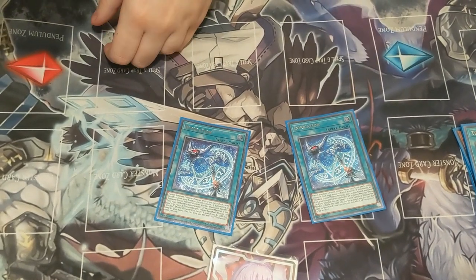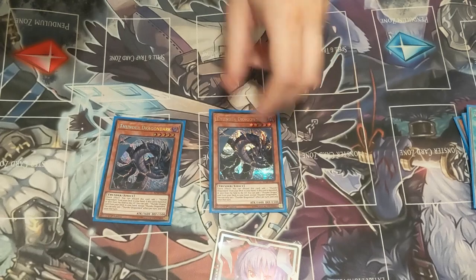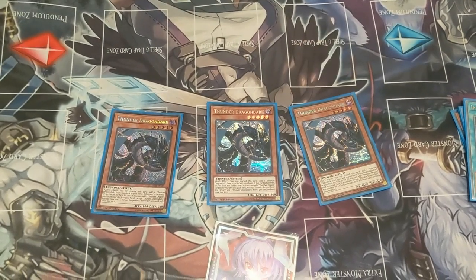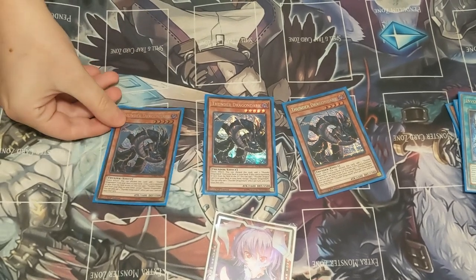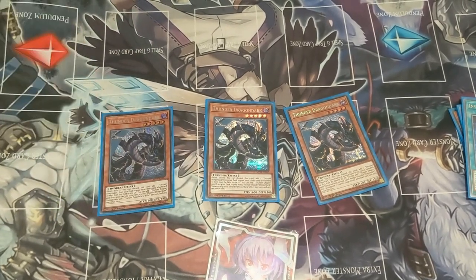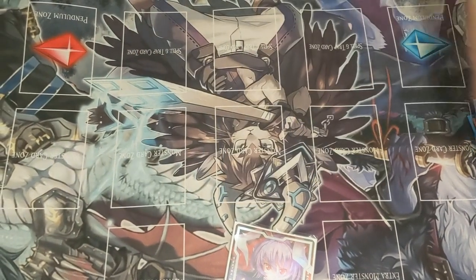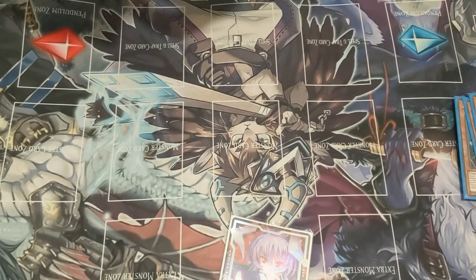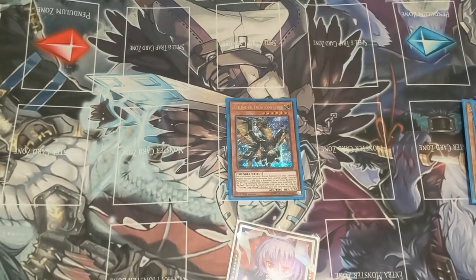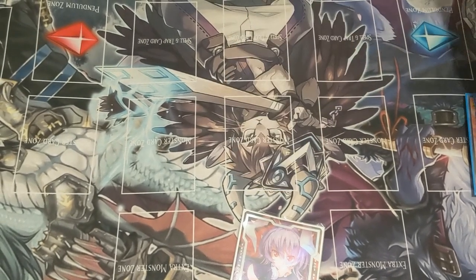2 Invocation, which is searched. 3 Thunderdragon Dark — I prefer this over Roar because if this gets banished you get to search the Hawk, and it will allow you to play around Nibiru a lot easier. Then we have the 2 Roar, and the 1 Hawk which is a searchable light that will make you your Macabre and it all combos together really well.